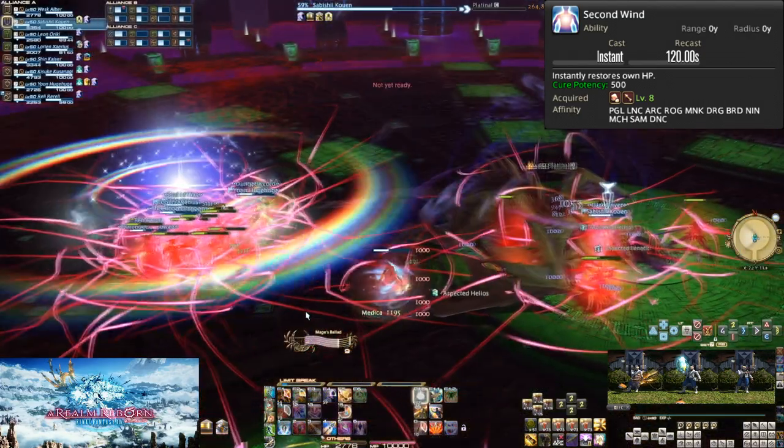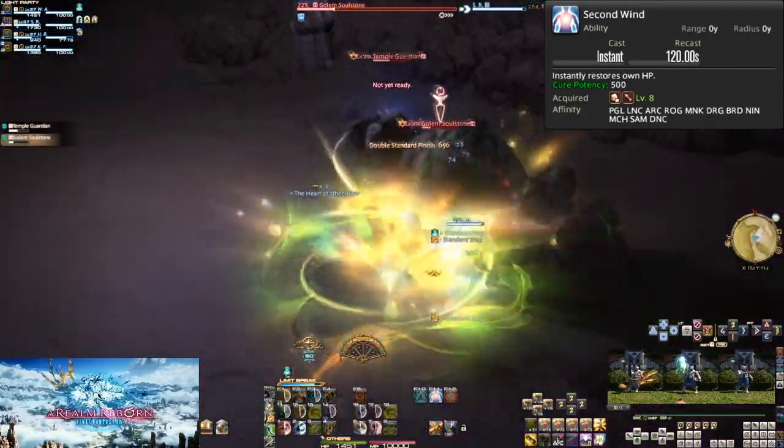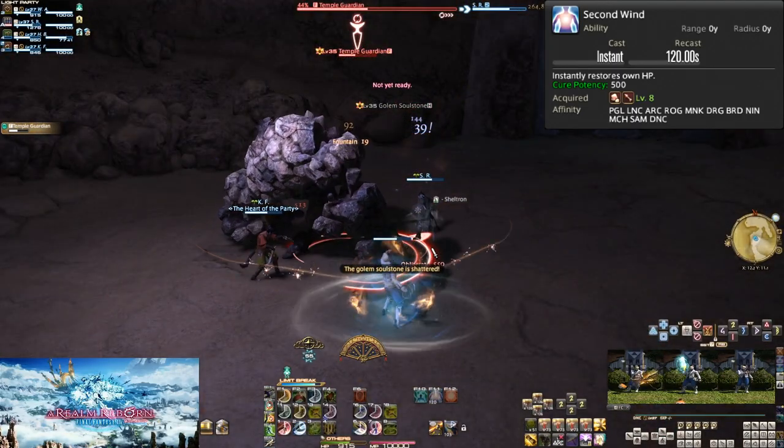As a ranged DPS you have extra movement capabilities compared to any other role, so you should definitely make a point to avoid any AoEs you can. But if you make a mistake and still get hit, use Second Wind.